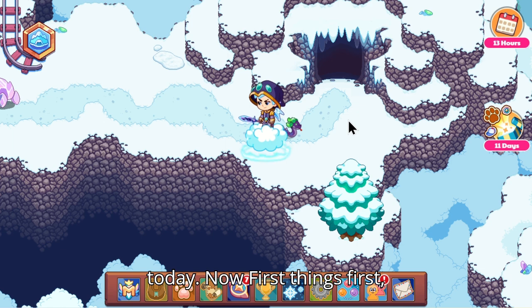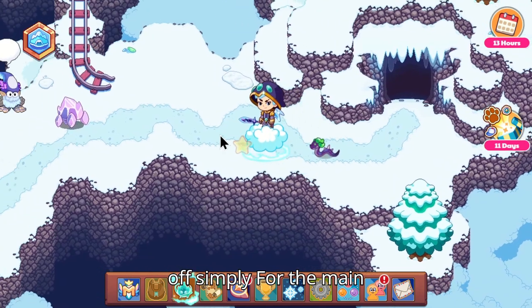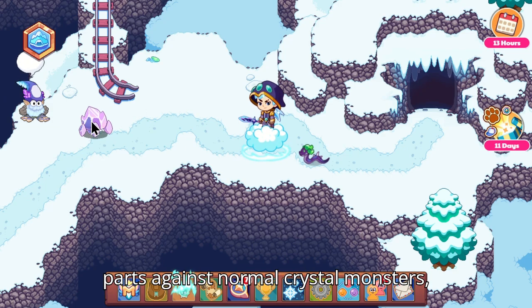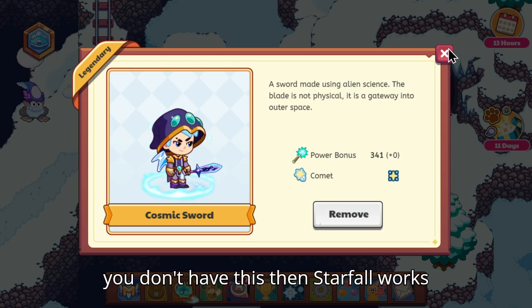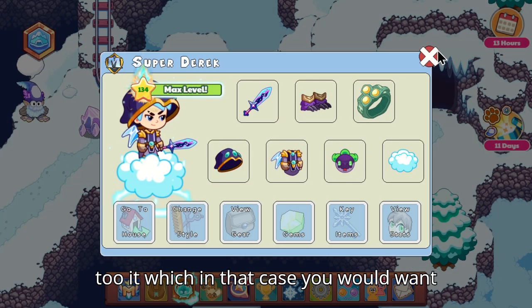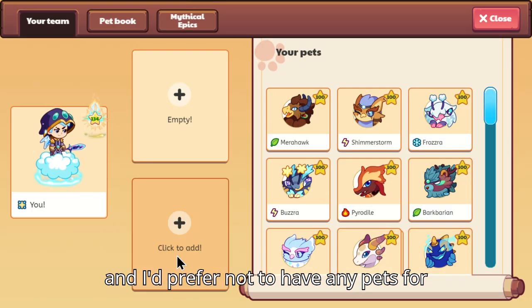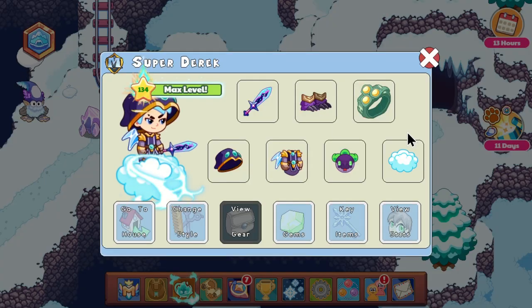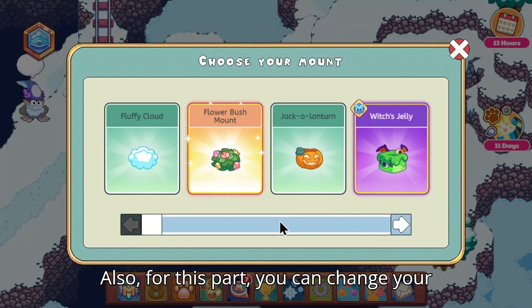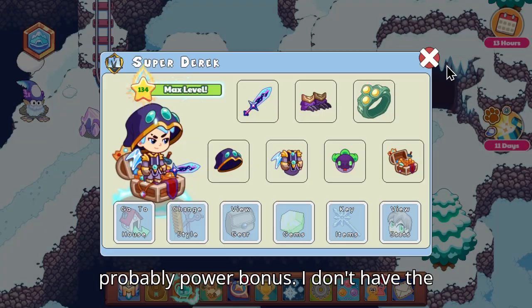First things first, for the main parts against normal Crystal Monsters, you're going to want the Cosmic Sword. If you don't have that, Starfall works too — in which case you'd want the Celestial Wand. I'd prefer not to have any pets for this beginning part because it's very easy. You can also change your mount to whatever you want, like something with power bonus.